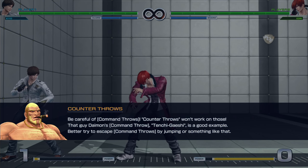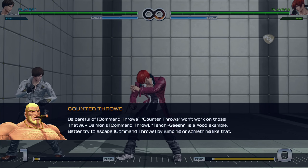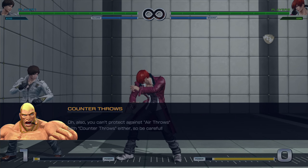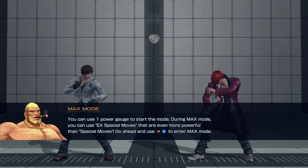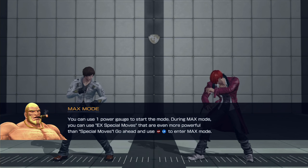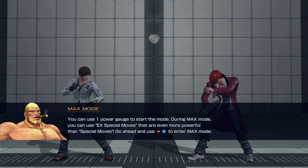Be careful of command throws because counter throws won't work on those — Diamond's command throw, Tenchi Gaishi, is a good example. Also, you can't protect against air throws with counter throws either. You can use one power gauge to start Max Mode. During Max Mode, you can use EX special moves that are even more powerful than regular special moves.